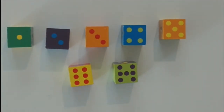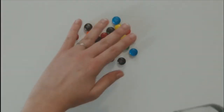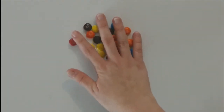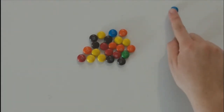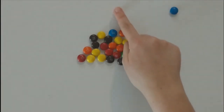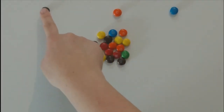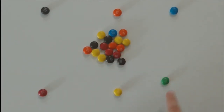Maybe you can help me count some M&Ms next. Before we count these M&Ms, let's sort them by color. We have one blue M&M. We have one orange. We have a brown M&M over here. Let's put the red M&Ms over here, and the yellow right here, and the green over here.